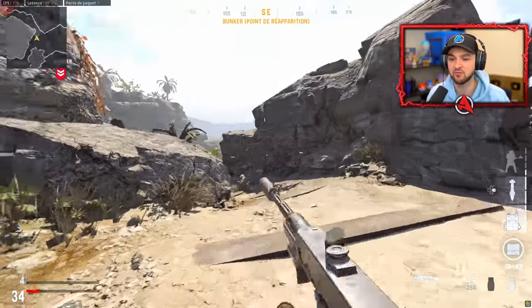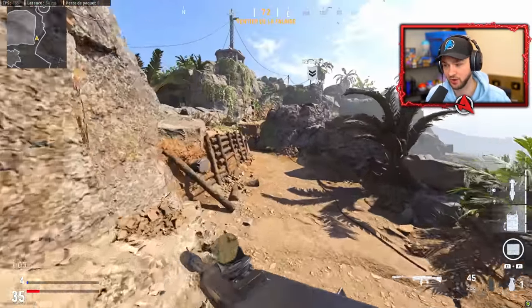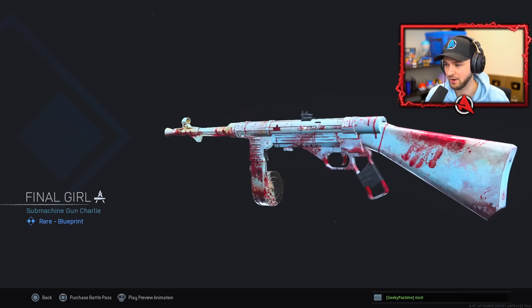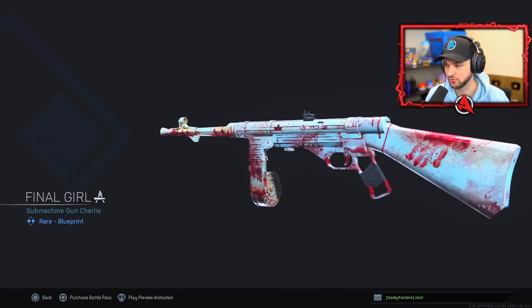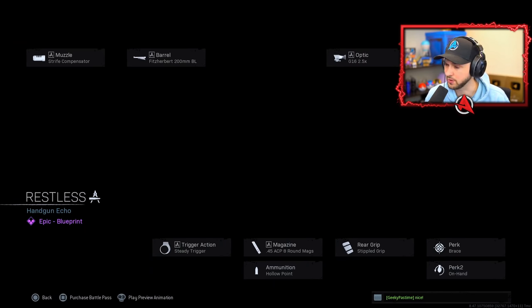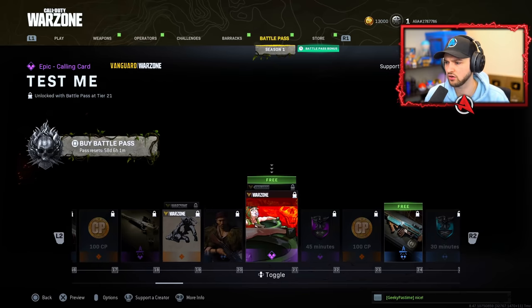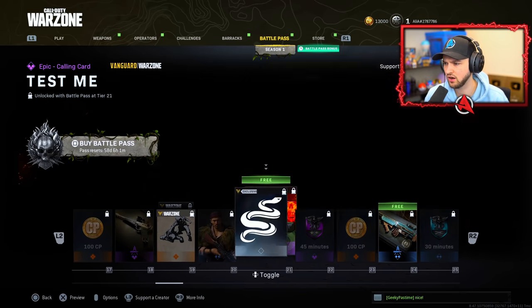Later in the Battle Pass there'll be another version of this weapon with more attachments available. We all know how everyone's absolutely loving the MP40. There's also a very cool pistol with what looks like an invisible barrel. Then we have the Warzone finisher move called Kanara, and a calling card called Snake.